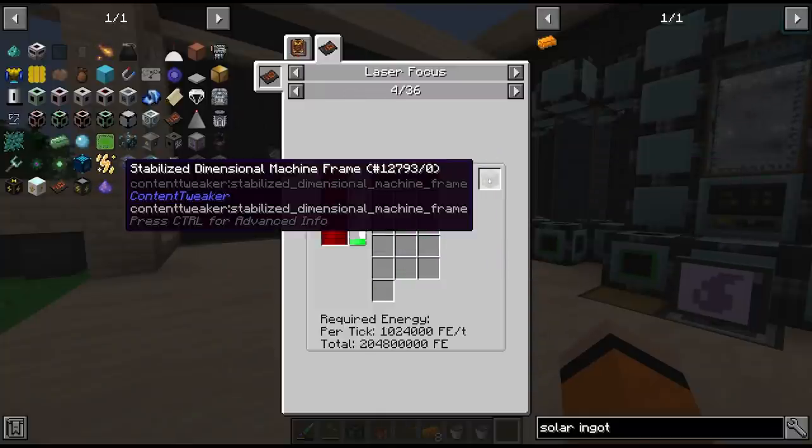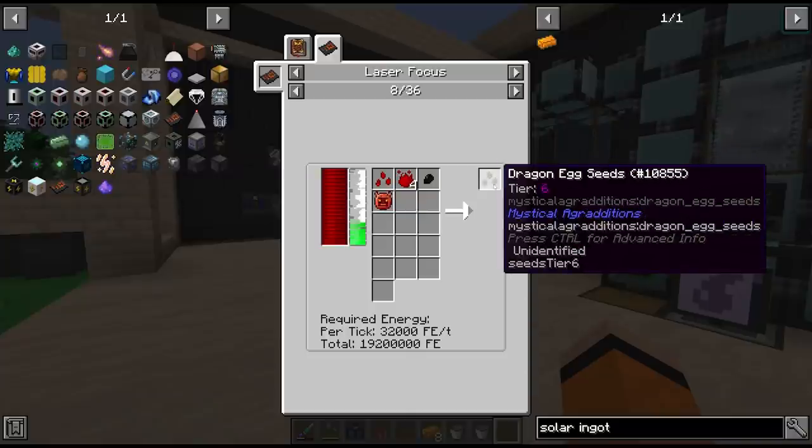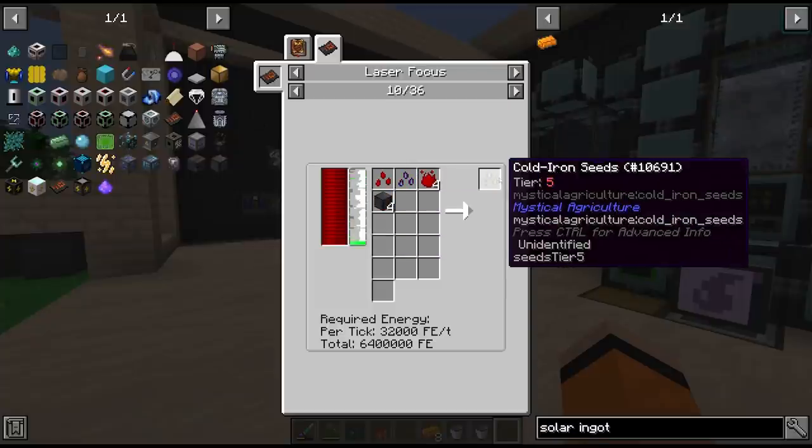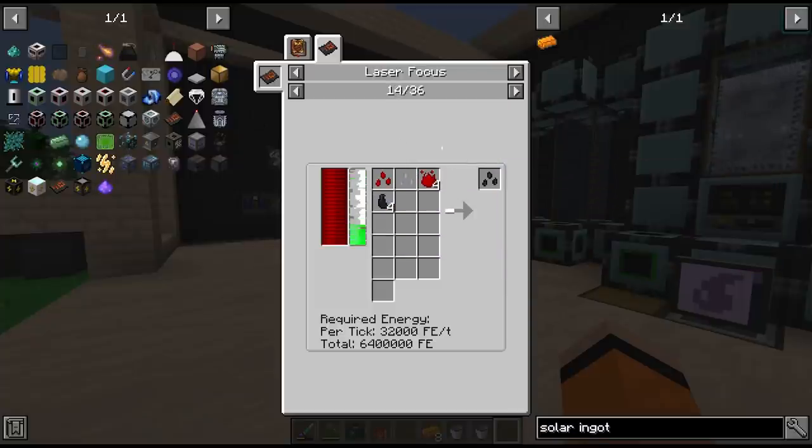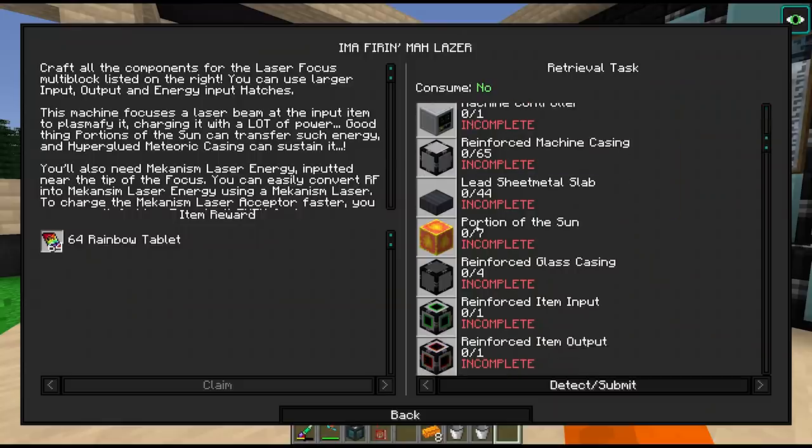We have things like end steel. Oh we can make the dragon egg seeds — oh no this is tier 6. Alchemical brass, cold iron, terra steel, thaumium, void metal. Oh man this is exciting! Okay let's not get ahead of ourselves though, we first have to craft this, and this is a lot of components.